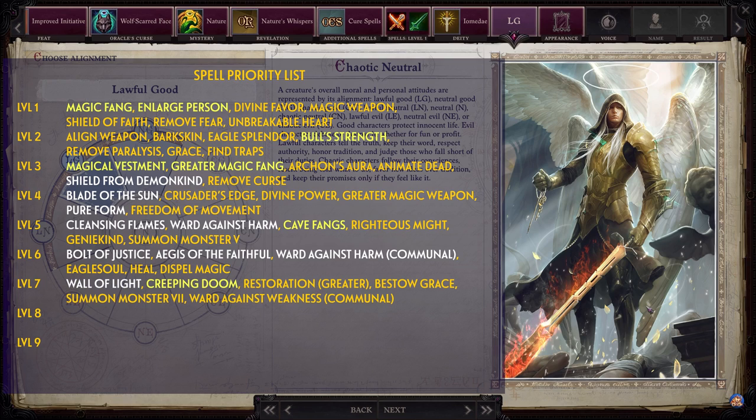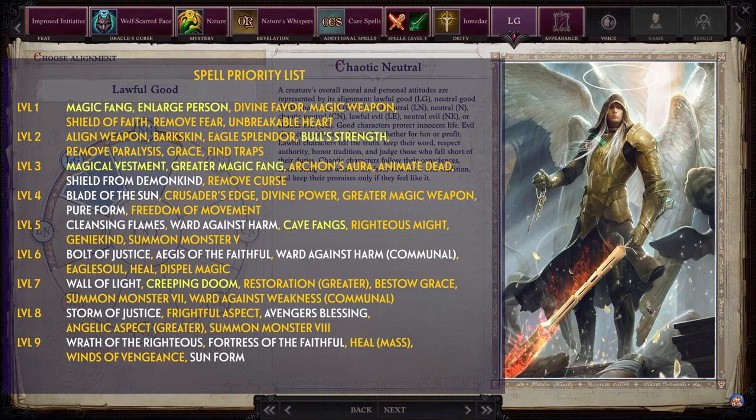Level 7 spells: Wall of Light, Creeping Doom, Greater Restoration, Bestow Grace, Summon Monster 7, and Ward Against Weakness Communal. Level 8 spells: Storm of Justice, Frightful Aspect, Avenger's Blessing, Greater Angelic Aspect, and Summon Monster 8. Level 9 spells: Wrath of the Righteous, Fortress of the Faithful, Mass Heal, Winds of Vengeance, and Sunform.